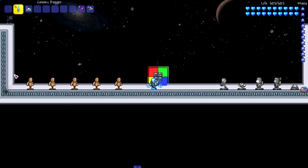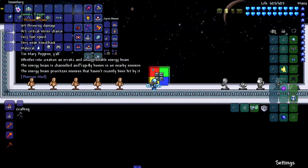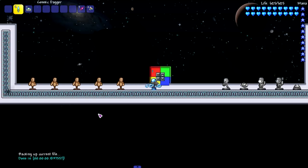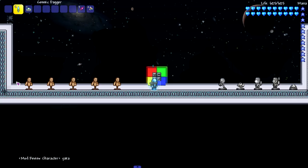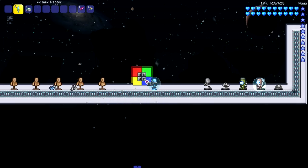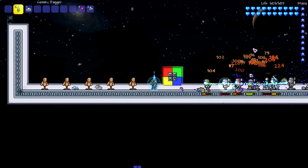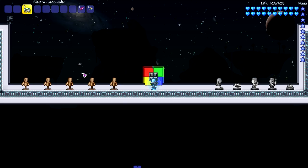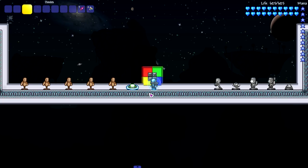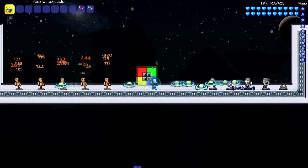Moving on to two throwing weapons: the cosmic dagger and the electro rebounder. The cosmic dagger - it's like Yondu's yaka arrow from the movies. It whistles into creation an erratic and uncontrollable energy beam that rapidly homes in on nearby enemies, prioritizing enemies that haven't recently been hit. Let's throw it out - look at that, very cool! Moving on to the electro rebounder - a fan created this sprite during a Thorium sprite contest. It's like a frisbee - you throw it this way and it turns around and hits enemies behind you. Amazing weapon.